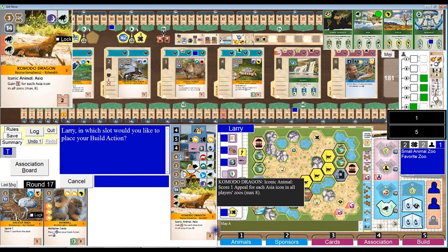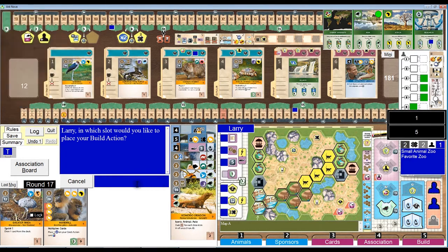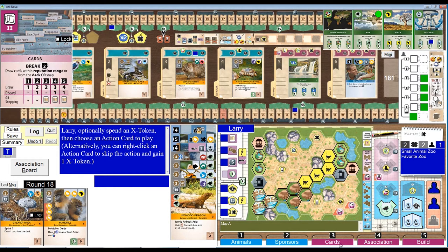The hornbill says I can move the build action to slot one or slot five. Anything up here worth build? I guess let's keep it up at slot five — I might not be done with my animals. And on that note, let's do a cards action and see what we get.